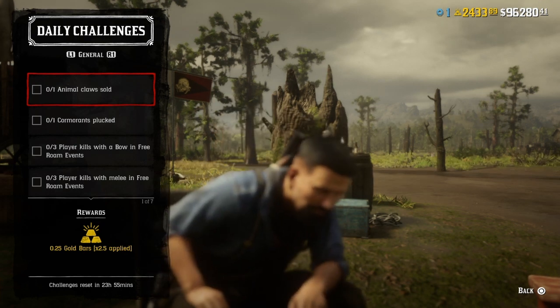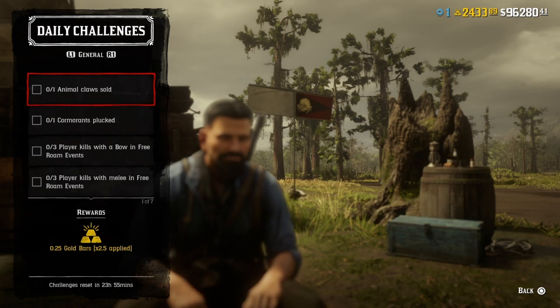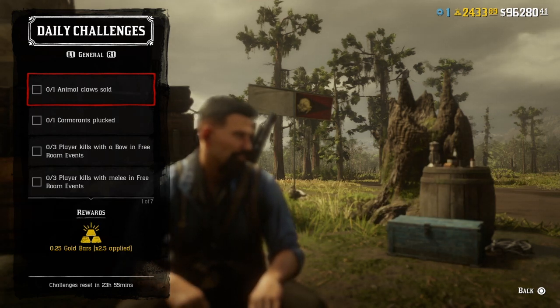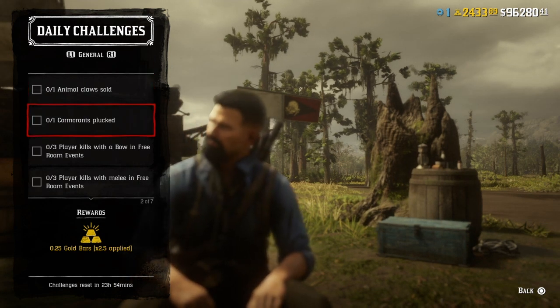For one animal claw sold, you get animal claws from bears, badgers, and all that good stuff. An eagle talon might work too — you could try. Go ahead and take it to Gus or a butcher and sell it, and that challenge will be completed.